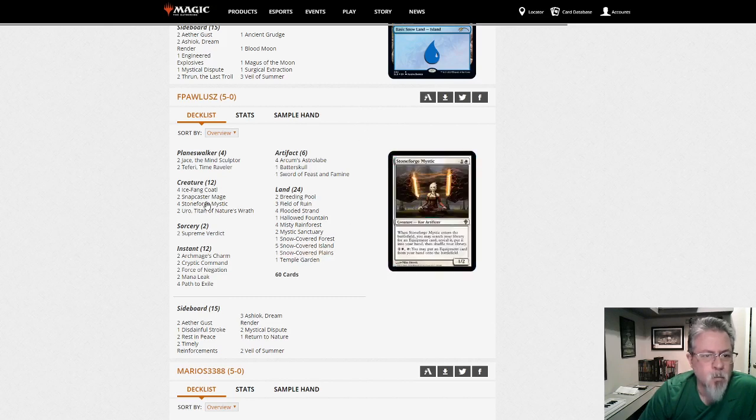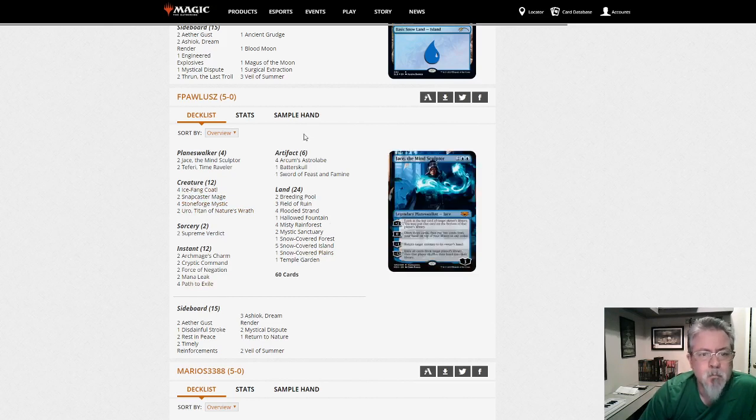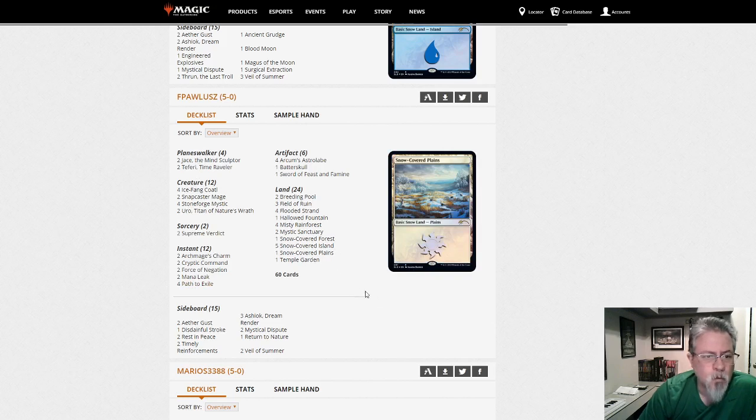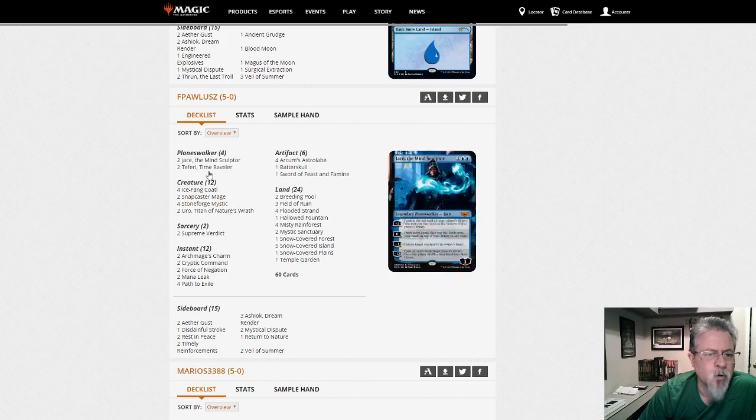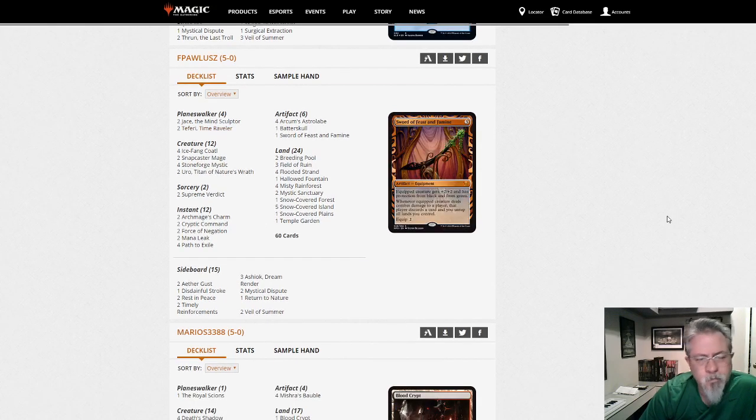F Paulus with Bant Snowblade. This is pretty much what you're going to get out of that deck — there aren't too many different builds of it. Slight differences on the mix of instants and sorceries, but this is pretty much what you're going to see. You might go more toward Fairies depending on your meta.